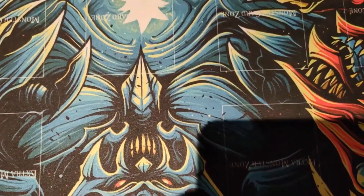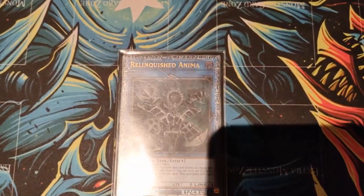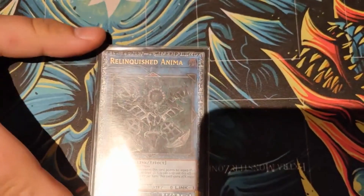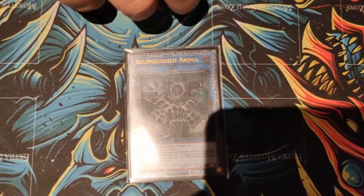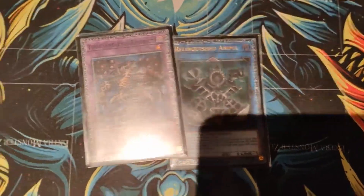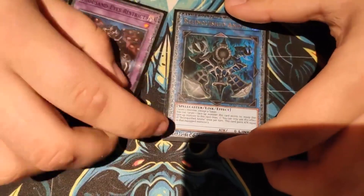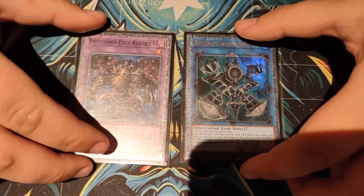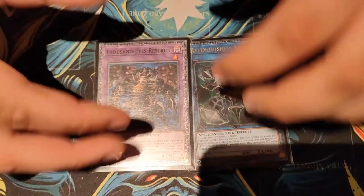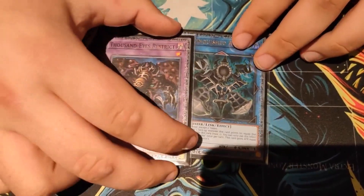Talking about the extra deck, my only link monster is Relinquished Anima — when you Kaiju people, you can put it underneath the opponent's monster space and then just take their Kaiju as material. For my Instant Fusion target, Thousand Eyes Restrict. People don't really see it coming, you can Thousand Eyes steal a card, and it's actually a good card to stall on if you can get it in with Dengir's — if you can just stall on this card, people don't normally have an out.